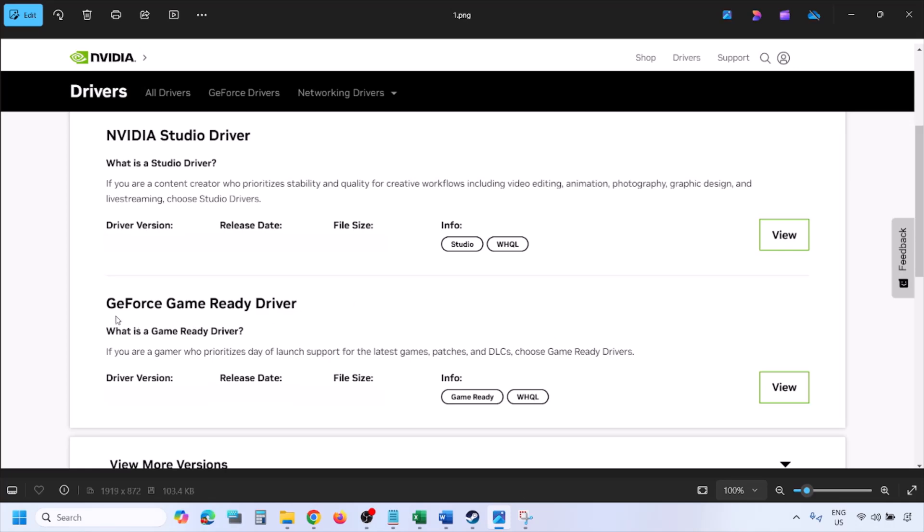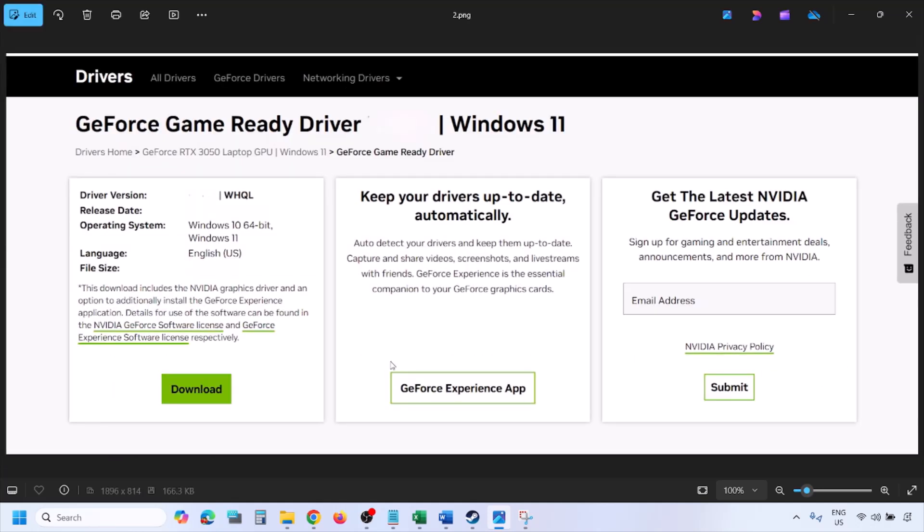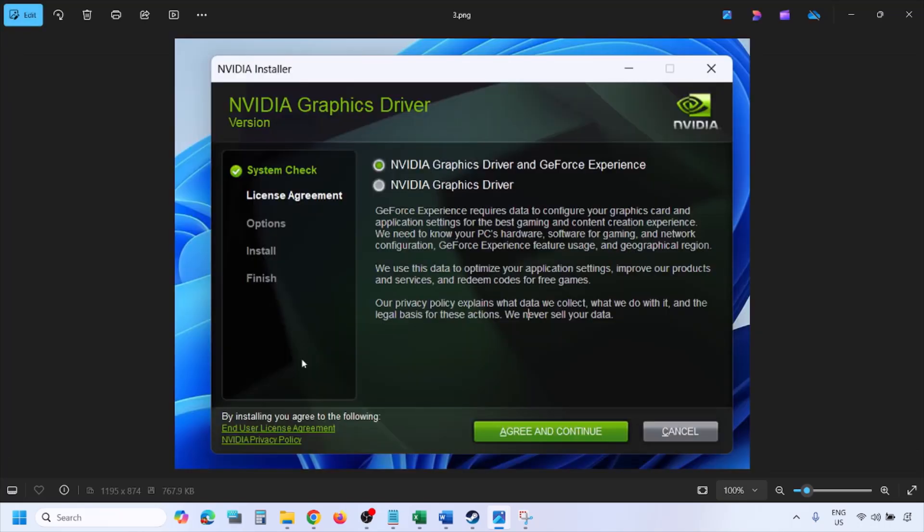Click Find, and you will see the latest GeForce Game Ready Driver. Click View, then click Download and let the download complete. Once the download is complete, run the exe file. You will see the setup screen — click Agree and Continue.